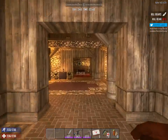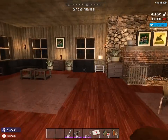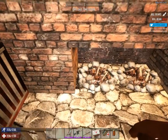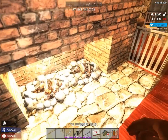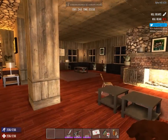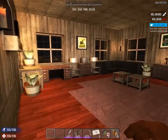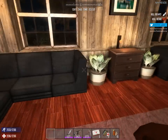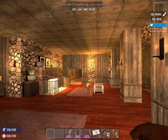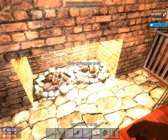Go back down the hallway, through the main atrium, and down to the living room. We have our place here — nice and cozy. Little study nook here. Crafting stuff here as well. Let's snuff this fire so we don't attract any screamers while we're doing the tour.